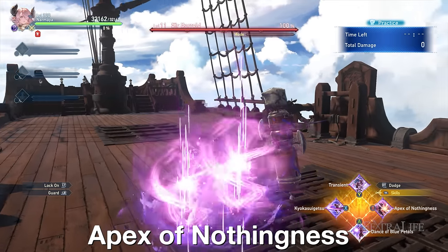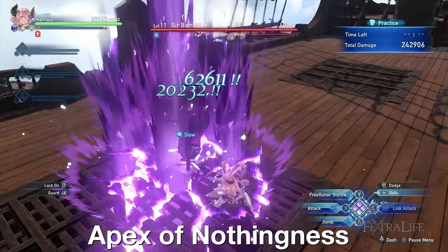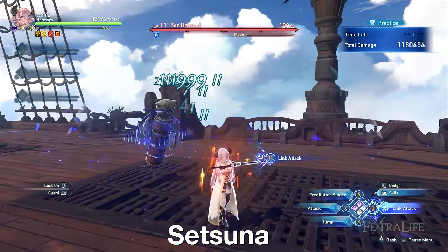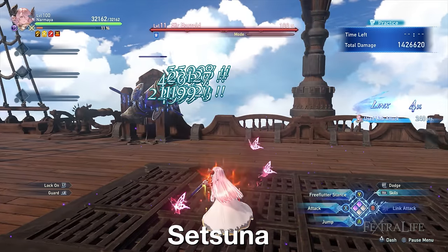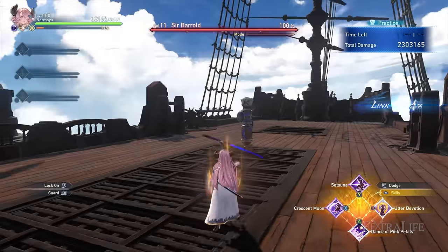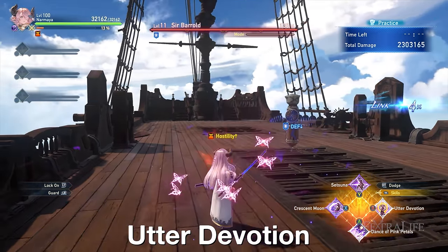Apex of Nothingness is highly suggested since even beginners can take advantage of its generous parry window, and inflicting slow is valuable in group or multiplayer sessions. After considerable training with Normaya, Setsuna is highly advisable — the safest way to use it is when the boss is crowd-controlled by teammates or during an SBA chain burst. Consider using Utter Devotion as well since the defense down debuff provides value to your team; if you use it, I suggest replacing Apex of Nothingness with it.